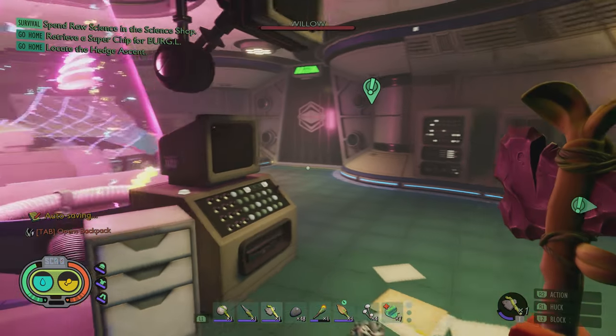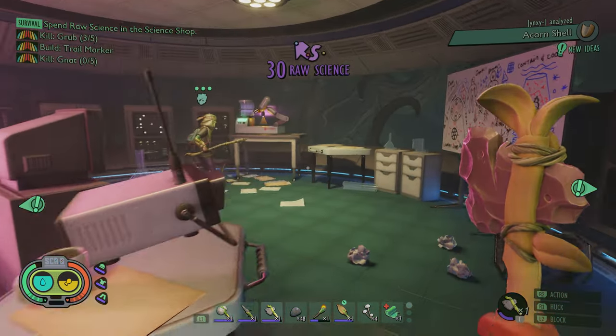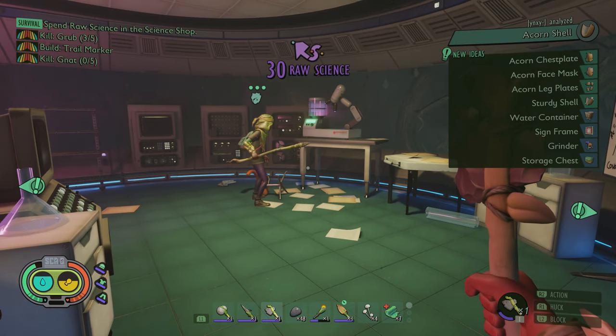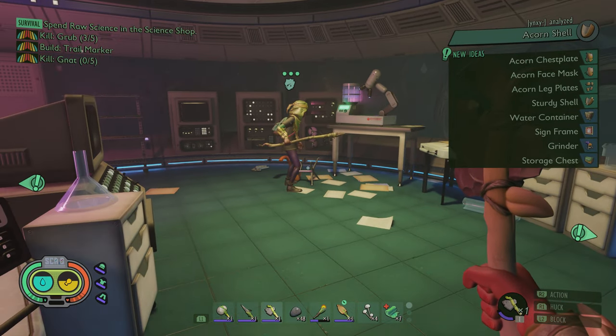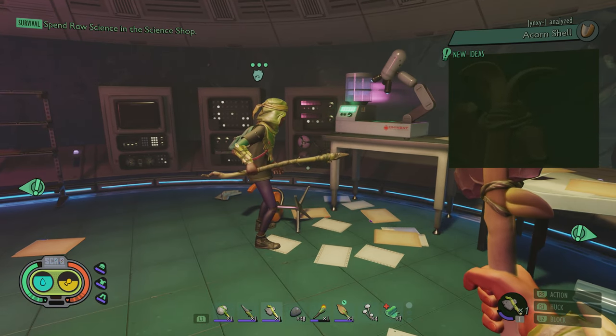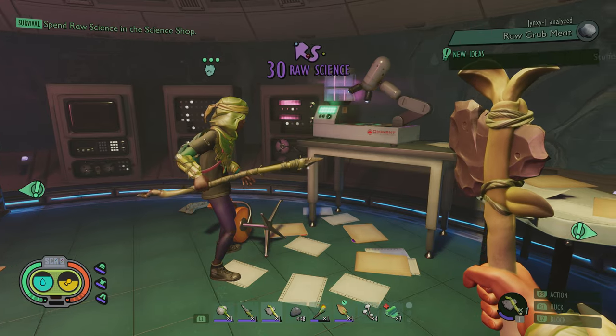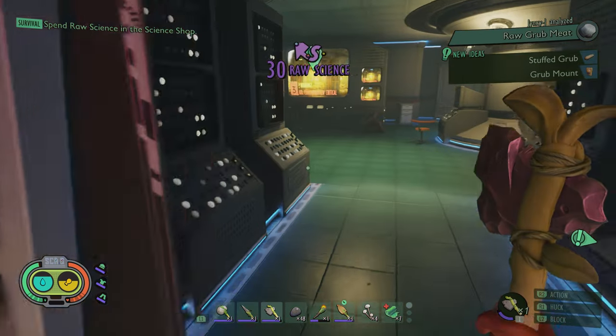I got some stuff to scan. Oh, Jinx has stuff to scan — stuff that maybe I'd already used. Yeah, the acorn shell. Oh, we can make the grinder. Yeah, that was one of the things we wanted to make that we needed the acorn for. She's got the raw grub meat as well.